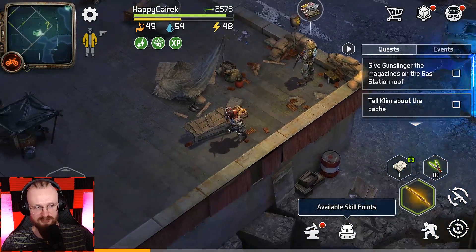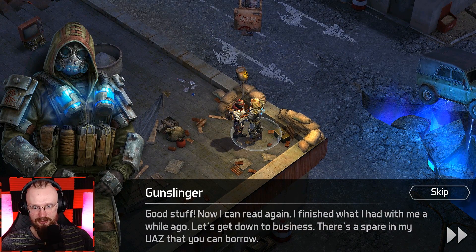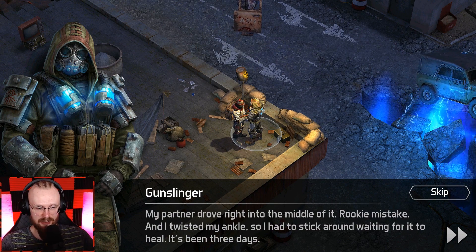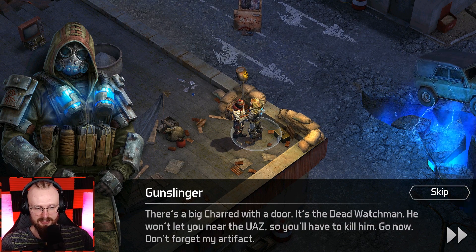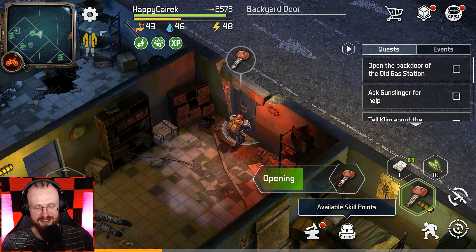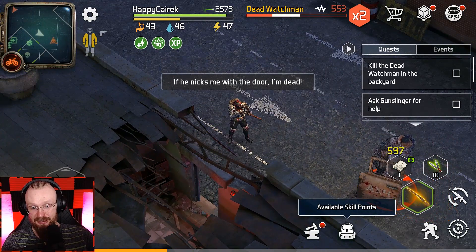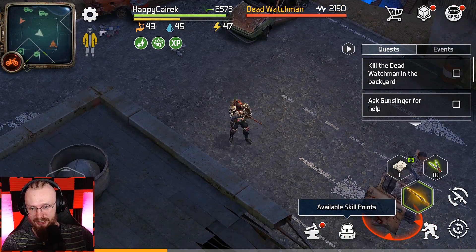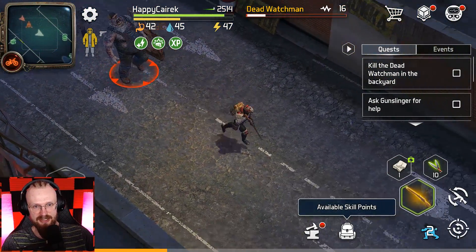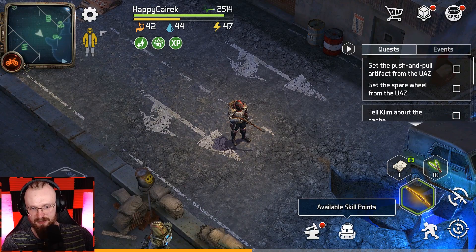This is gonna be the Gunslinger — he changed his position. Let's give him those magazines. He says there's a spare in his UAZ that I can borrow, but I'll have to work for it. Here's the key to the backyard door — there's a dead watchman back there. Let's open up that door and fight the big guy. It's kind of a beginner location. He looks big, he looks scary, but he's really not that scary — 59 damage per hit, easy peasy. Let's deal with the simple guys too.